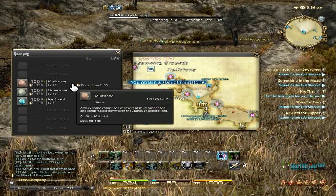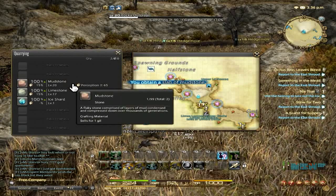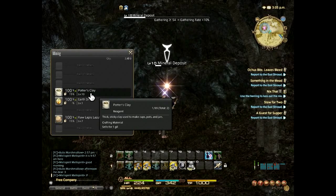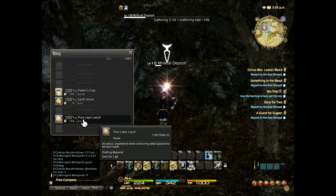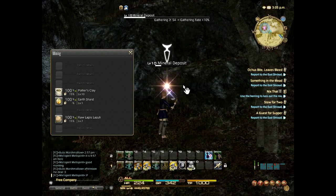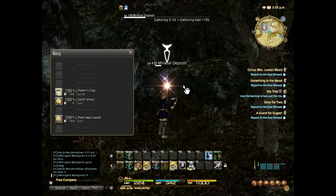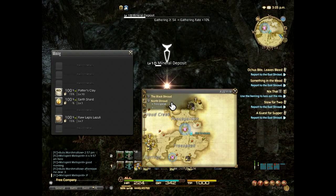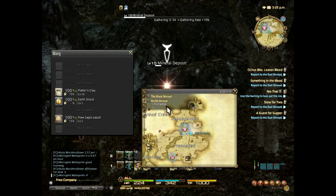These are kind of the items that you might need. If you are looking for potter's clay and raw lapis lazuli, you can find it — it's a level 10 mineral deposit — in the Black Shroud, North Shroud, Treespeak.